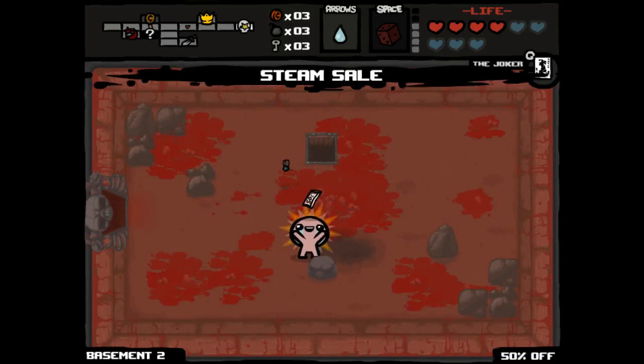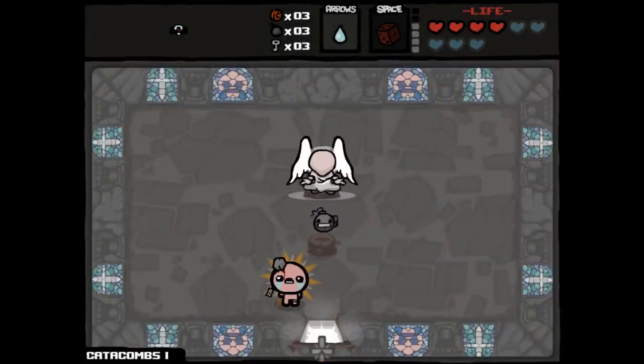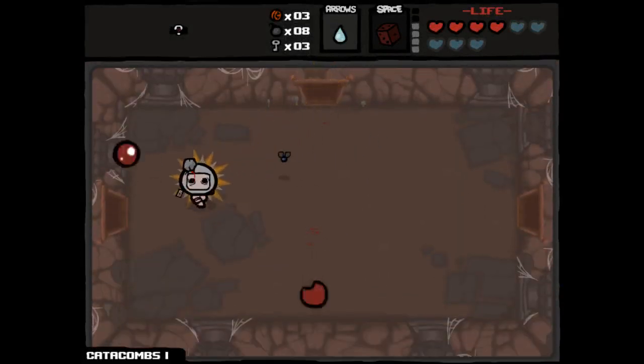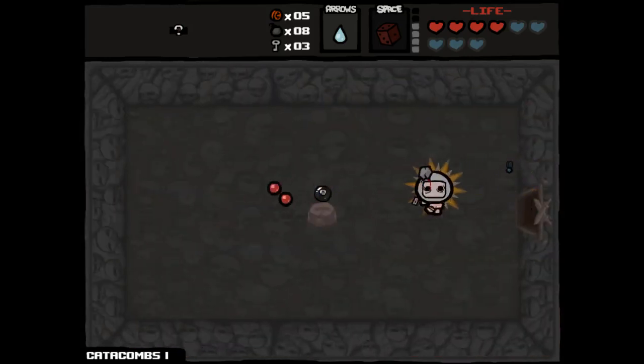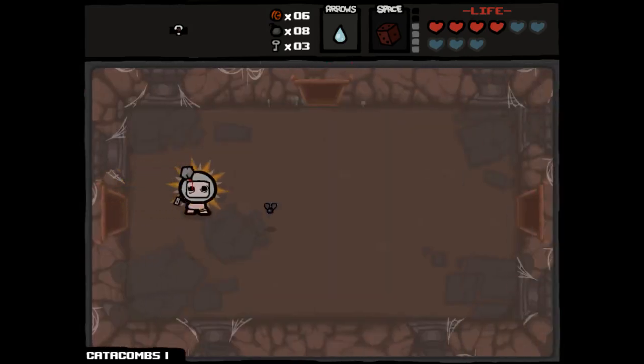We'll take our Steam Sale, and hopefully we'll get a little bit of money. Why don't we pop the Joker card immediately? And we did get a deal with the Angel Room. I should have waited until I had a reroll available - that was kind of stupid. But I'll take Mr. Mega anyway. Basically, that was a free Mr. Mega item. Although I could have gotten the Angel Room regardless. We'll probably reroll the 8-Ball.